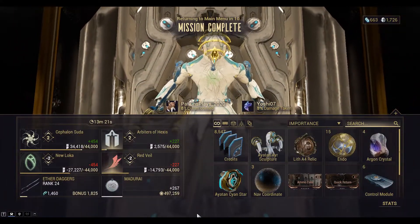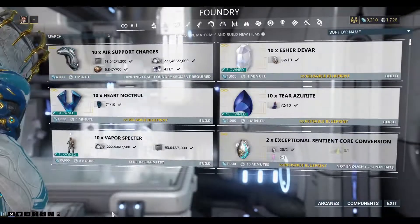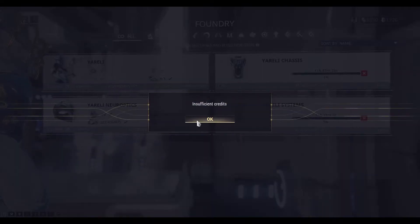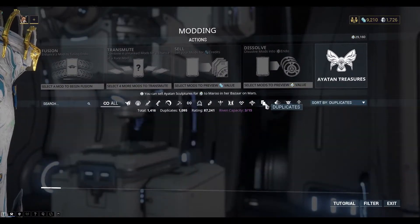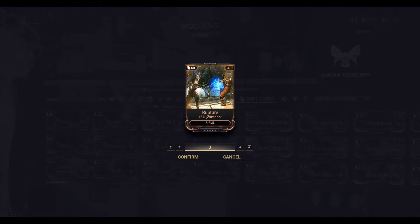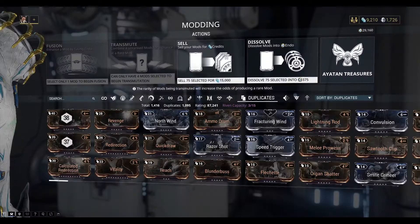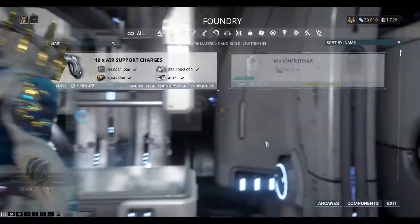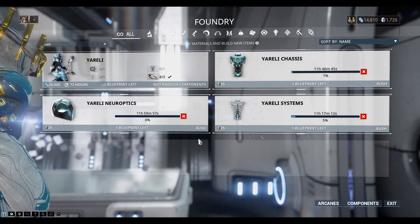So I got four Argon crystals that time — that's pretty huge. And an Aitan sculpture. Let's go back and build the Urelli and build the new optics now. I need some more credits, so I can sell some duplicate mods. Click on duplicates over here — I'll keep two and sell the rest. Okay, that gives me 20,000. I'll build the new optics — that'll take 12 hours to build.